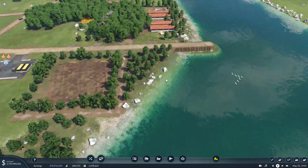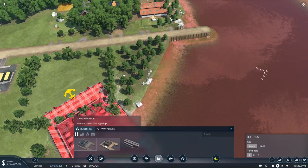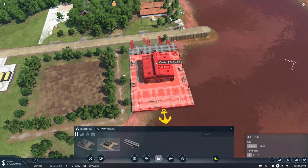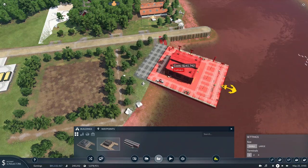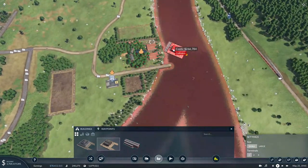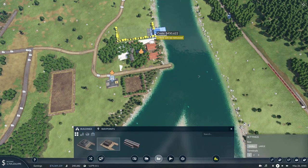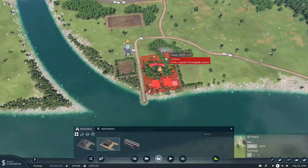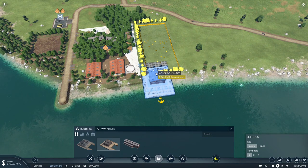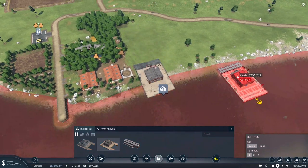So we're gonna see how this goes, see if it ends up being profitable, and what we can sort of do with that. We'll place down a harbor somewhere where it's connected to this industry and also where it's not too much in the way. I think putting it over here sort of behind the farm — that doesn't stick out too far into the river — that'll probably be our best option.